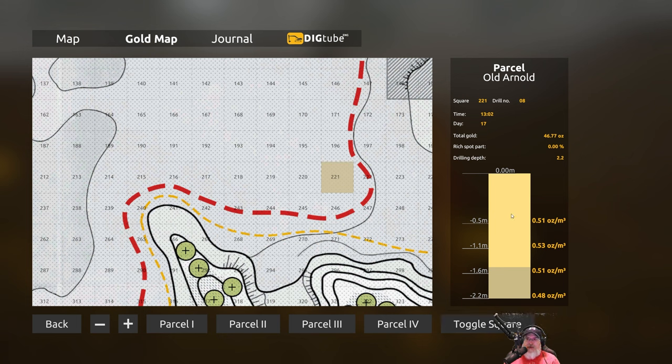We've got information over here — it's telling us there's a total of 46.77 ounces of gold in this spot, with the rich spot part shown, and it gives us an idea of the drilling depth. In this particular case it looks like we're going to find more gold higher up than lower down. Drilling depth is 2.2. That's pretty interesting — I don't remember if this showed up on the first drill.